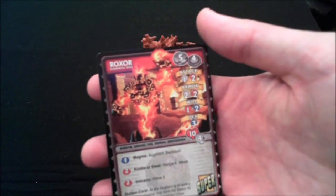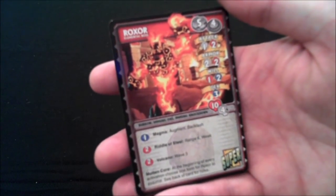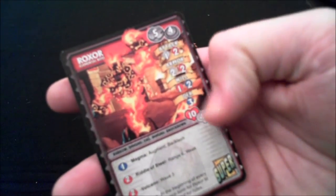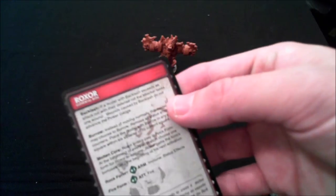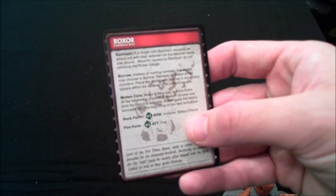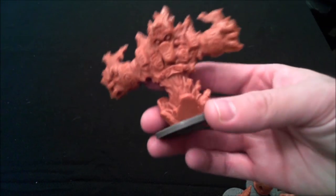And the biggest, baddest boss of the entire expansion is Rocksor. I'm still not entirely sure what he's supposed to be — some sort of elemental totem-type creature. But he's got lots of nasty stats, lots of health, a really bad attack. He can change his form, become a volcano, riddle of steel — really nasty stuff. When he's in his different forms, he gets either more armor, more attack, or becomes immune to status effects. So he's actually more versatile than the other bosses. And there's his miniature, which is just crazy looking. Here is his card that explains all the different dungeon effects and the special effects that he has.